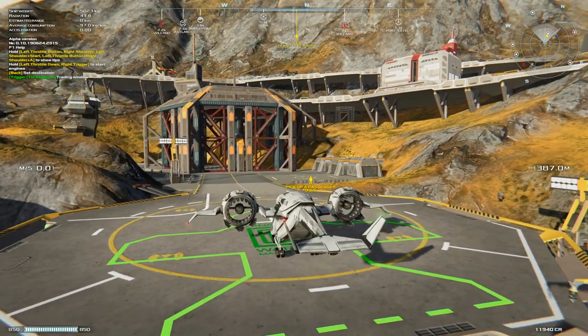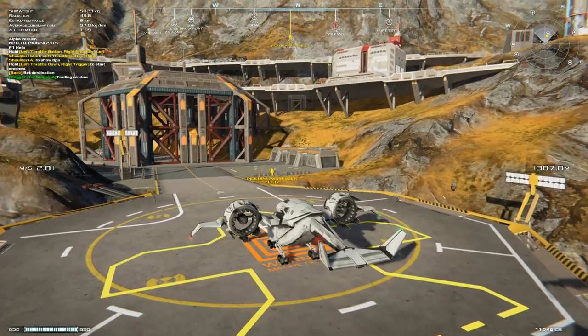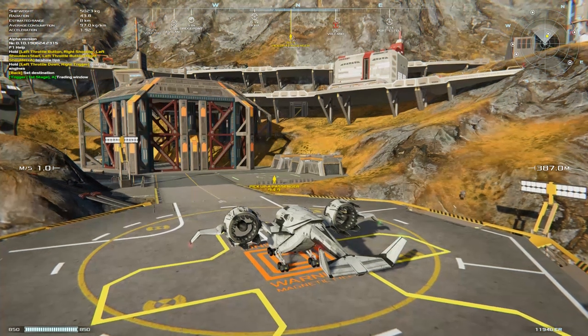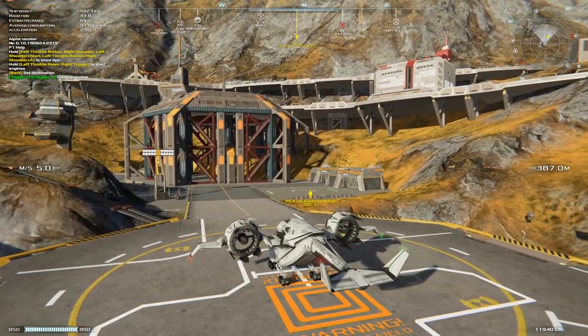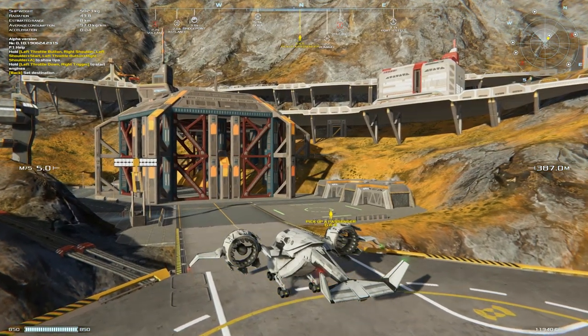Alright, so we have our passenger pickup just over here — that's the passenger area for this particular spaceport. Each of these ports you land at has a slightly different layout. 'Spaceport' is probably not quite the right term — 'futuristic airport' would actually be correct. Each of these ports has a slightly different layout and different things in different places, but most will have a cargo terminal, a main landing pad, and a passenger transport area.